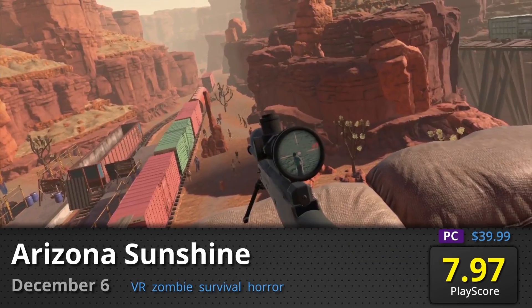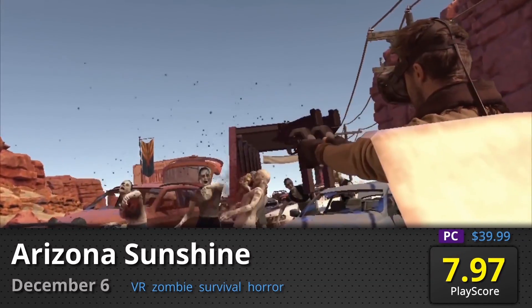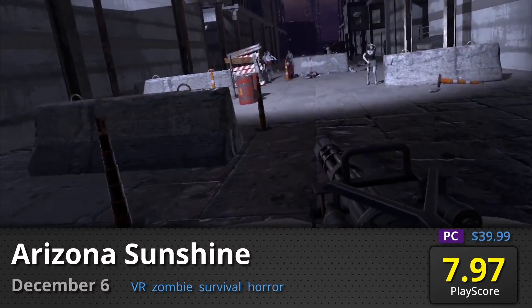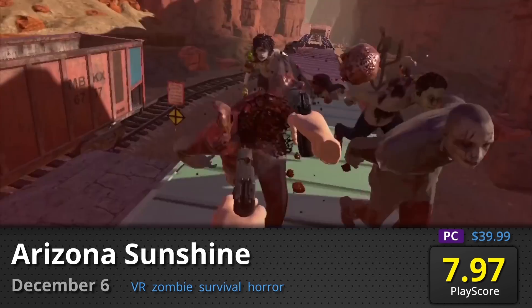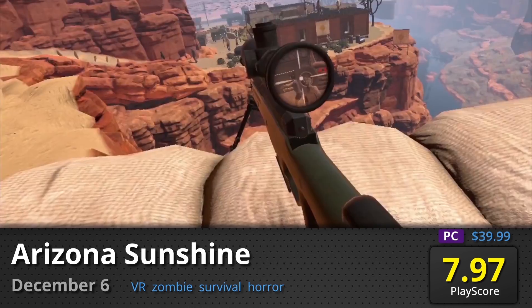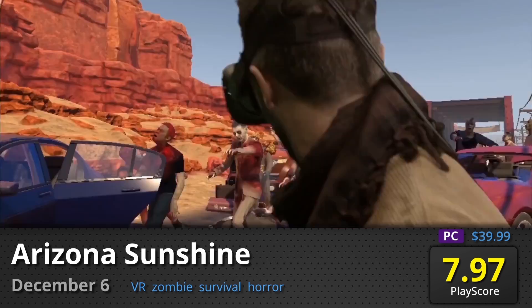Arizona Sunshine: A zombie game on VR? You got it. Vertigo Games gives you your dream of surviving an undead infestation with powerful weapons, responsive weapon-based movement, and the satisfaction of popping their undead heads. Co-op is also supported. It has a PlayScore of 7.97.